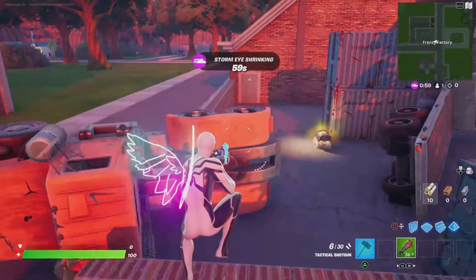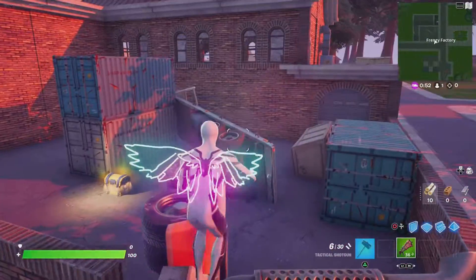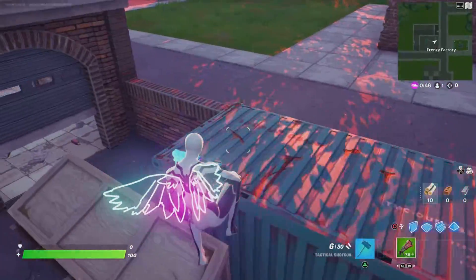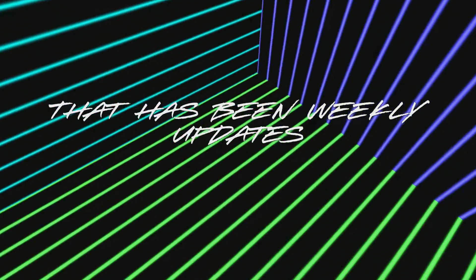If you go over to Frenzy Factory, you can see that one of the trucks was trying to pick up some cargo stuff, but accidentally flipped and knocked over the stuff they were trying to pick up. That has been Weekly Updates, and see you next week.